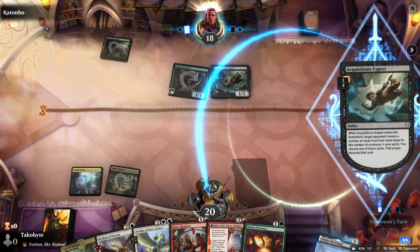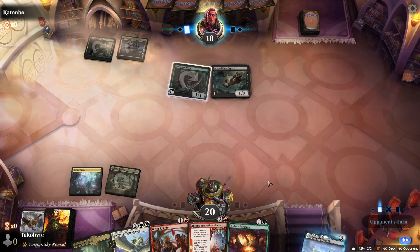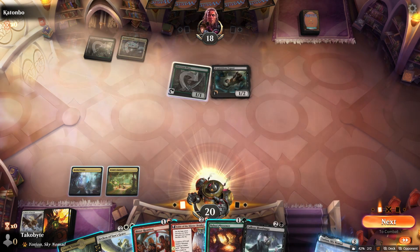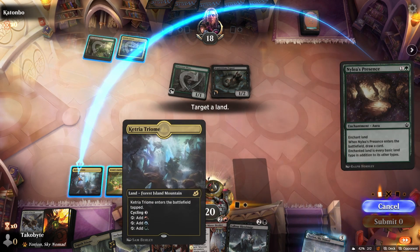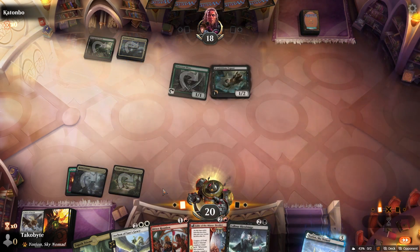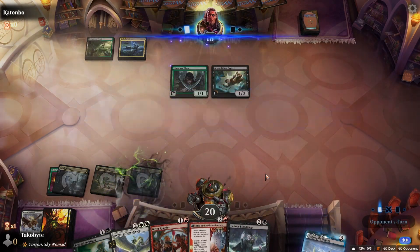Probably Archon. Callous Bloodmage. We attach to the Ketria Triome — now we have double white, which is fantastic.